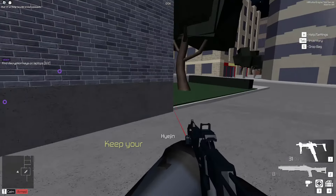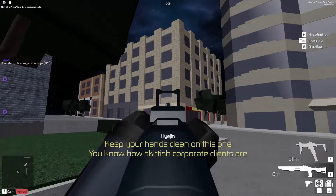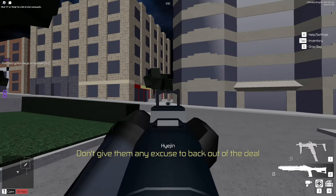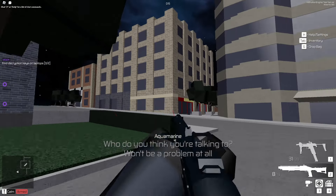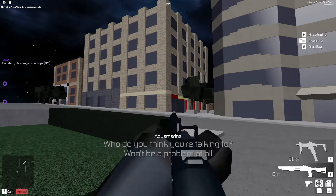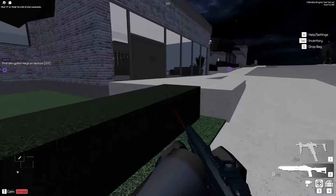Aquamarine spawns with a loud S97 and a loud shotgun with a sight. Wait, was there always a sight on it? It's modded - it has a sight on both weapons and a laser on both. Pretty cool, though it kind of looks weird with the sight.